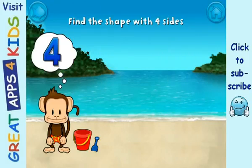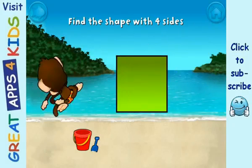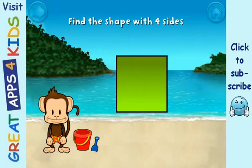Touch the shape that has four sides. That's right. A square has one, two, three, four sides.